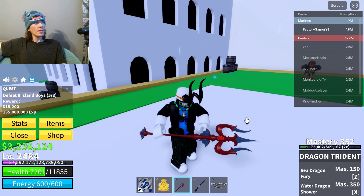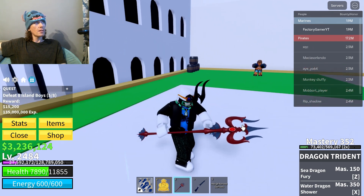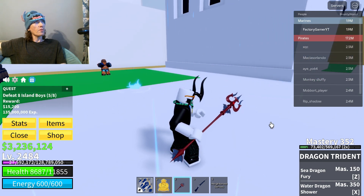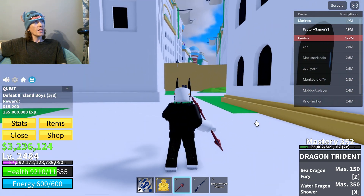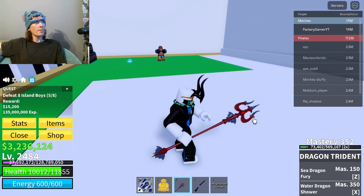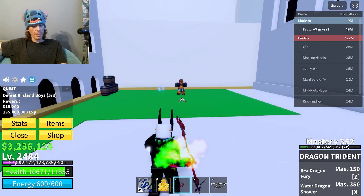I don't know what the little gem in there is. Is that a ruby? It has neat little fins. Why is it called the Dragon Trident though? It's like underwater. Shouldn't it be like the Sea King Trident or the Leviathan Trident? I don't know, I'm just picky like that.